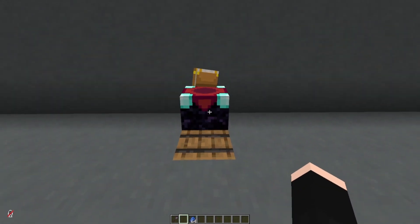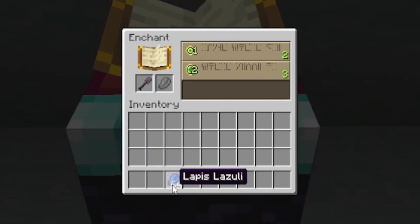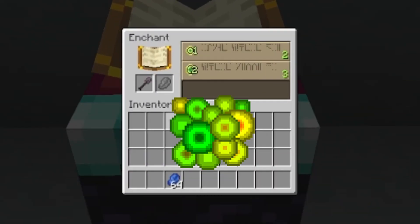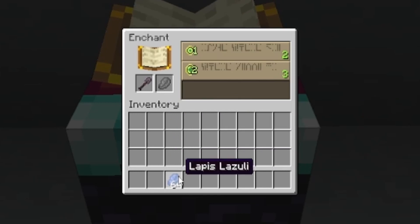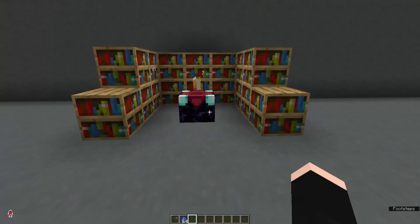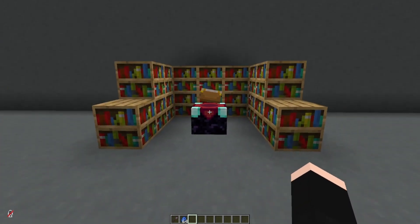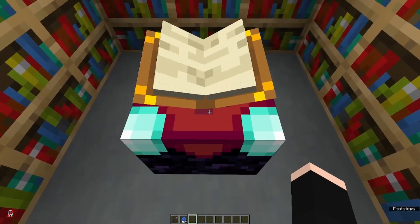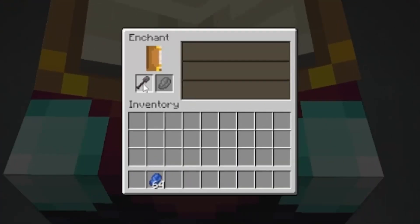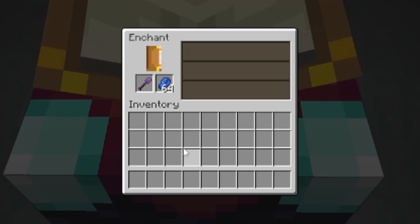If you don't have enchanted books, you can use an enchantment table. Grab your shovel and throw it in — you will need lapis and XP levels to enchant. Place the lapis in and select from what's available. To get higher-level enchants, you'll need bookshelves around your enchantment table. Place your shovel and lapis in, and let's see what we get — we got Efficiency 4 and Unbreaking 3, which is not bad.